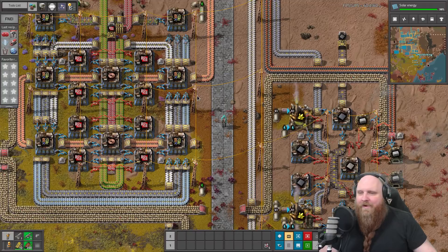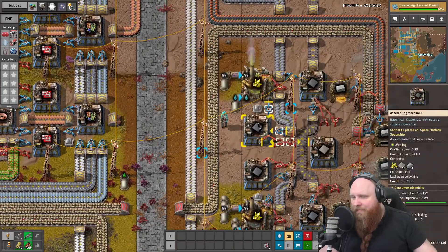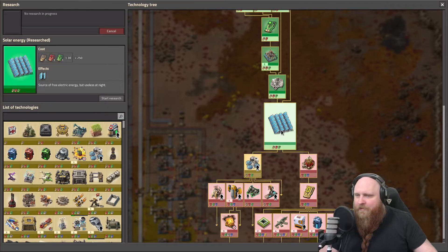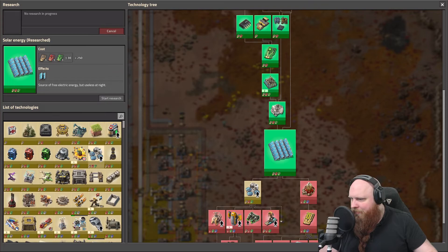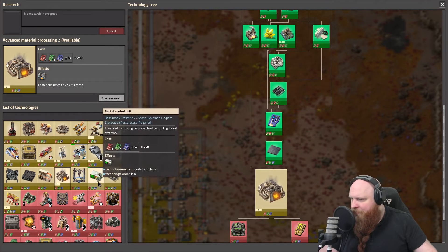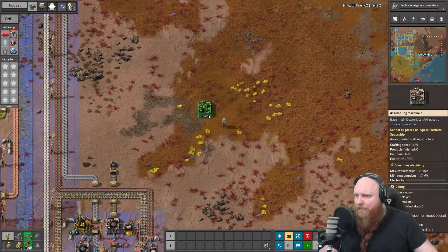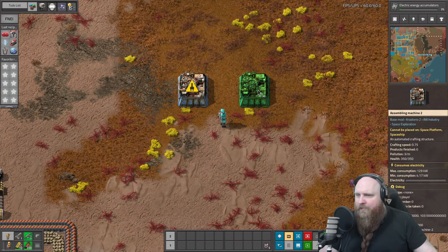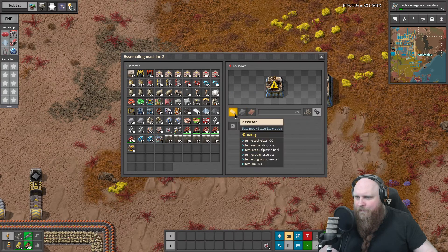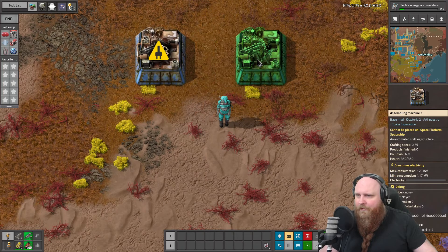We can get a crafting speed of one with a speed module or two and then it'll be fine. In this build we calculated everything assuming a crafting speed of one, but the smelter machine definitely has a faster crafting speed than the assemblers so it's kind of stuck all the time. We need 10 machines for half a copper belt, 20 machines for a full copper belt. We're also going to need a bit of steel and the same amount of plastic.